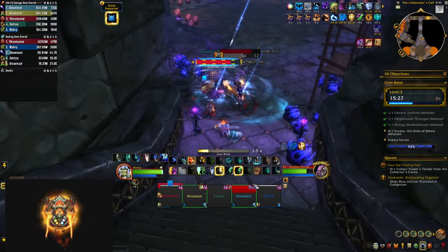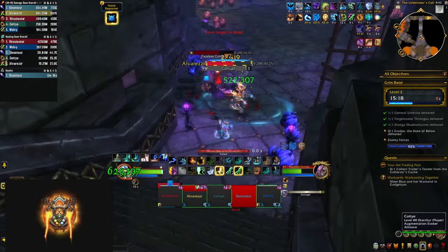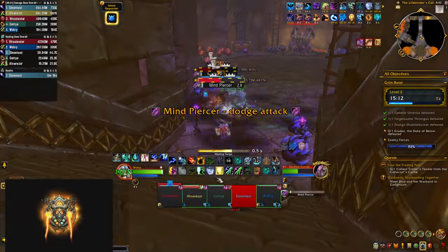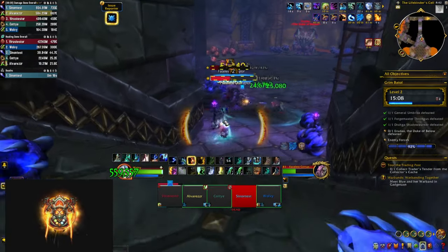The last area introduces a new trash mob, the faceless corruptor. He channels corrupt which does a ton of damage, so be ready to use a defensive if you're the target. These mobs also cast mind piercer — a bunch of swirlies on the ground that you need to dodge.